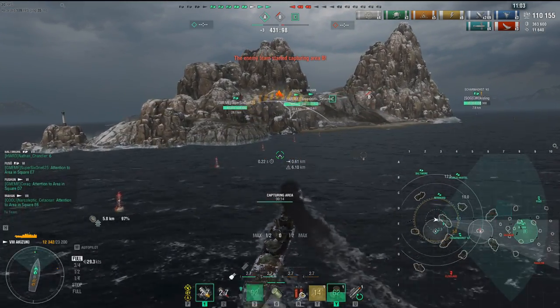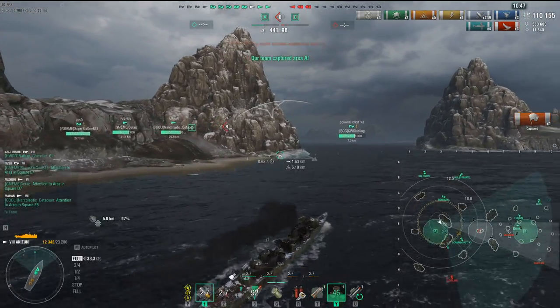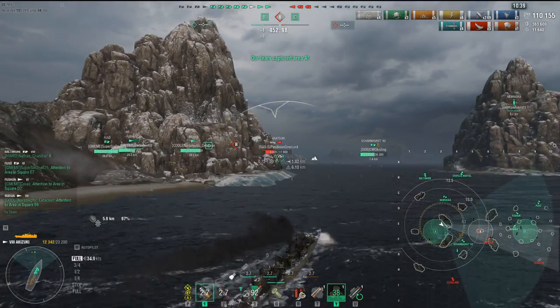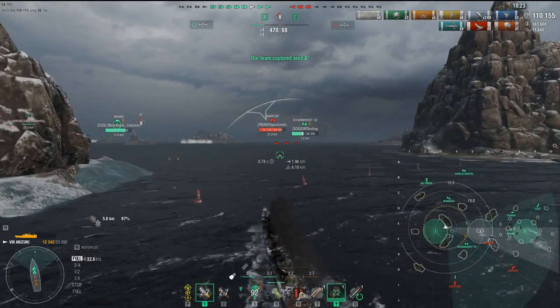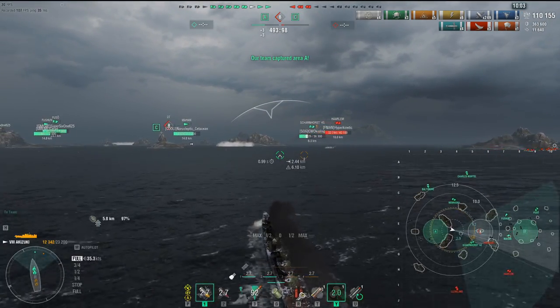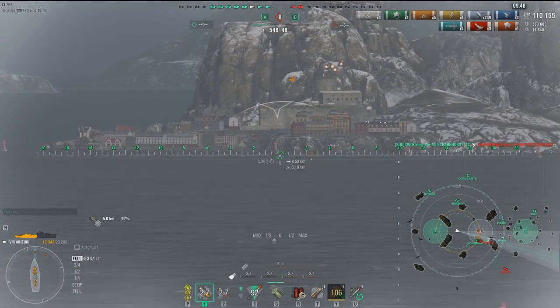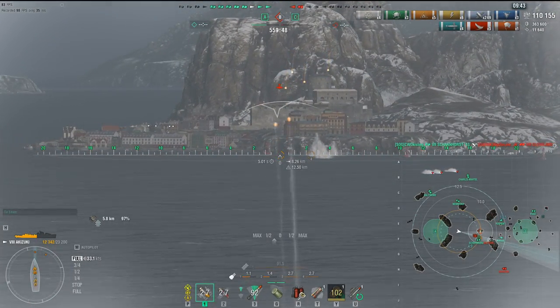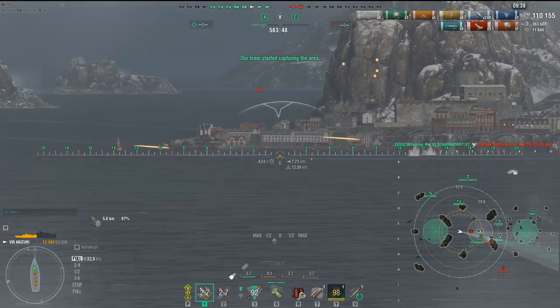The rest of our team is now proceeding to Bravo area. Bravo has got an Akazuki right there in the middle — that's our other cousin. Let's go ahead and take him out and move straight for him. Again, RPF is a great tool. I definitely recommend having great situational awareness to let you know where the enemy is. It gives you a great aspect of the battlefield because knowing where the enemy is allows you to make better decisions instead of rushing to your death.